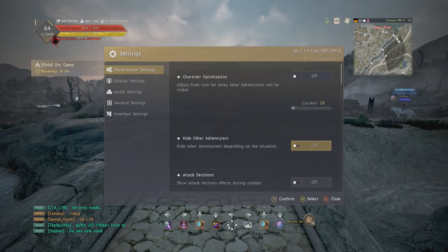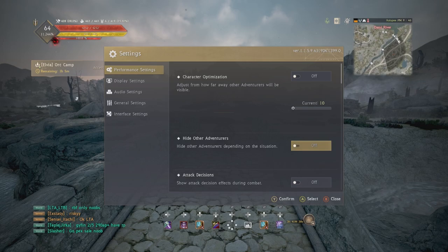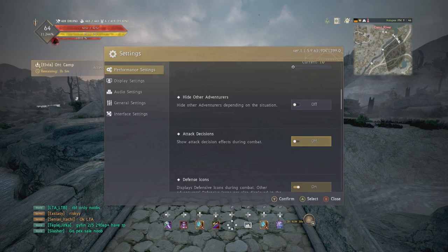The reason I have it turned off — and why most veteran players have it turned off — is when you're engaging in large-scale PvP you don't want to be hit by invisible people. Attack decisions is up to personal preference, but basically when you hit monsters or opponents, crit damage, back attack damage, air attack, and down attack icons no longer appear, reducing the clutter on your screen.